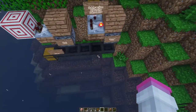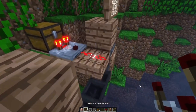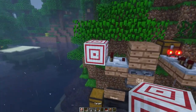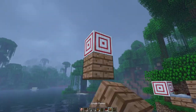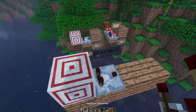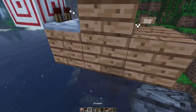And if you don't believe me, we can take a look at it. If I were to break this and place it here, you can see that we've got a signal strength of 11 right there. So let's go ahead and build it. To build it, I'm going to come over here and up a little bit. All you need to do is place a comparator up against the target, and then put that into a dropper right here.